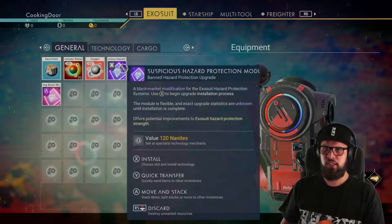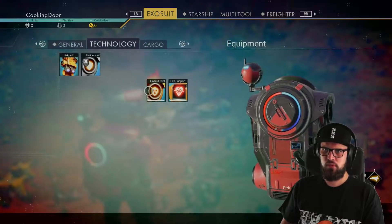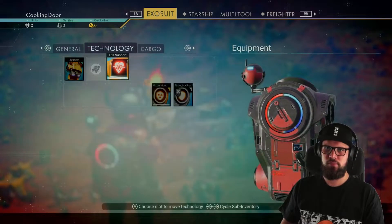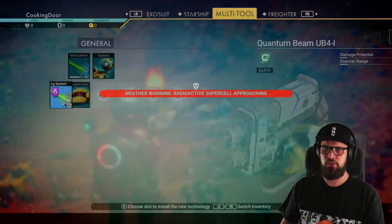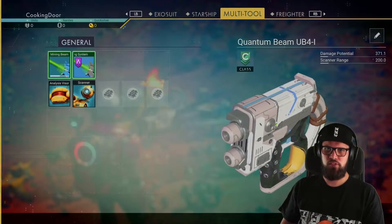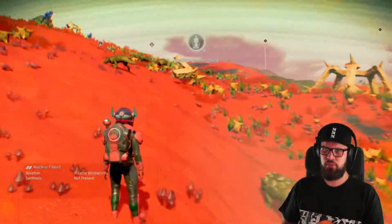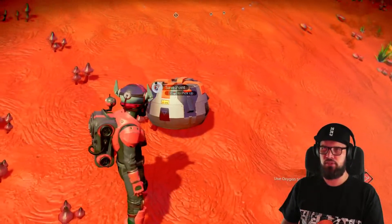Make sure to immediately install the hazard protection module and have it touch your hazard protection for an adjacency bonus. I would also recommend immediately installing the mining beam module onto your multi-tool and having it touch your mining beam for an adjacency bonus. This is also a good moment to get in and out of your starship to create another save, or to place down a save point for a manual save.